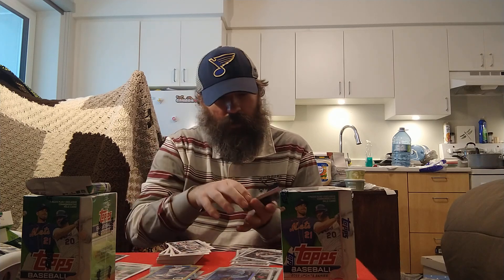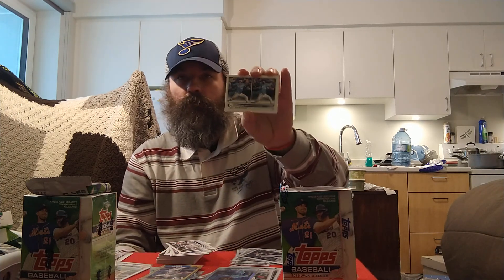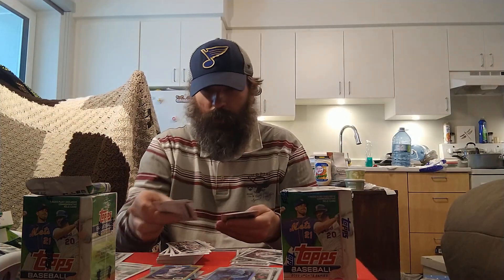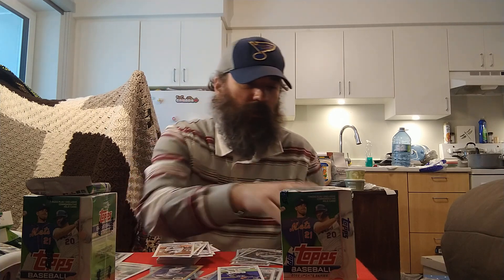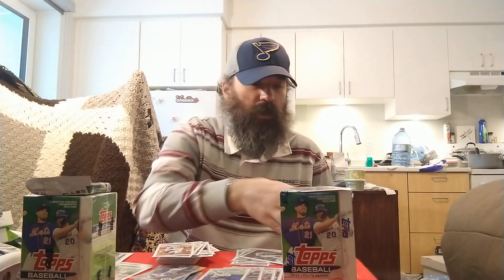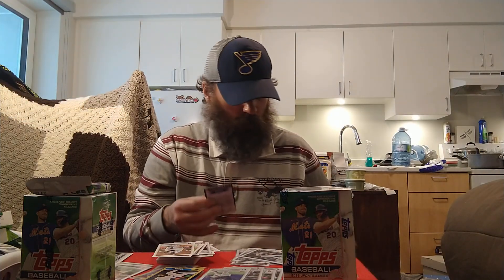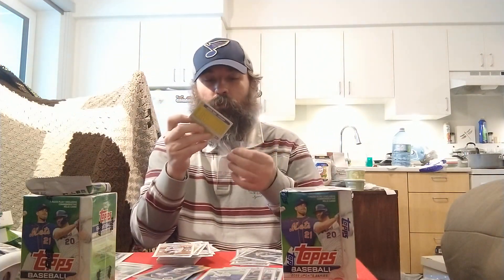Pack six — Andrew Stevenson, Joe Smith, a rookie combos for the Reds, another rookie combos for the Royals. Rob Refsnyder, Jurickson Profar, a Wander Franco rookie debut — nice. Jose Rojas, Eduardo Rodriguez, Mike Clevinger, and a Jarren Duran rookie debut for the Red Sox. Sleeving up those two rookie debuts. Also got a Javi Baez 1987 and a Shane Bieber Stars of MLB to end off that second-to-last pack.